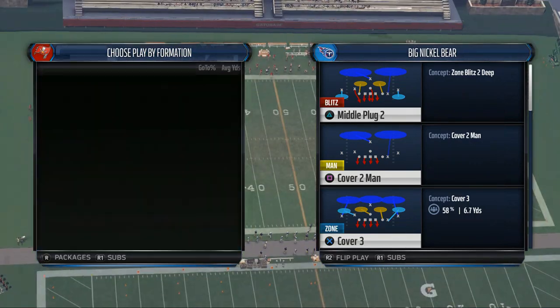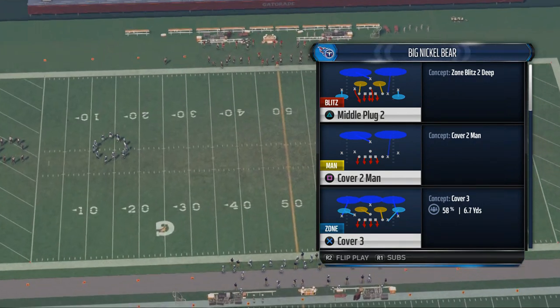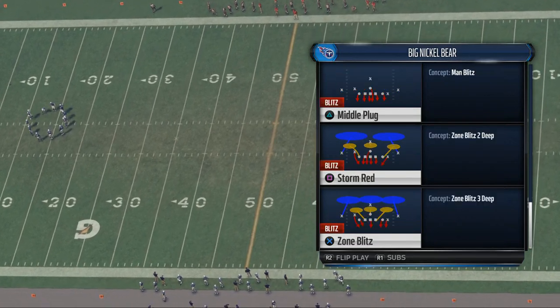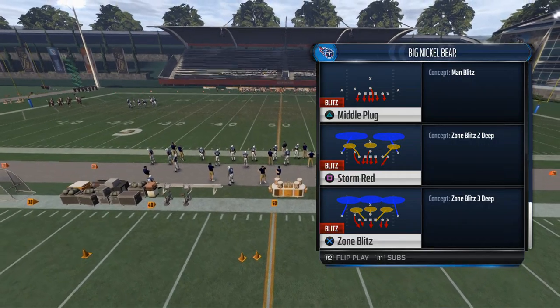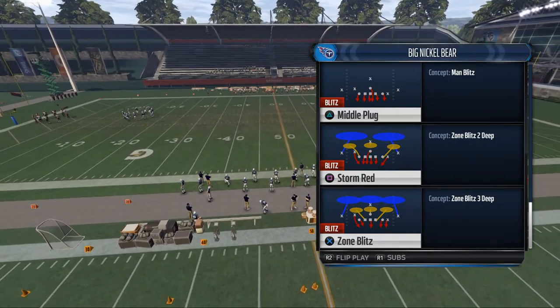Today we are taking a look at our Scheme of the Week series and we're going to be breaking down a man pressure from the Tennessee Titans defensive playbook. The only man pressure we can really access here comes from the middle plug. Now this is a play that sends six guys, but we're actually going to make it work without sending six.